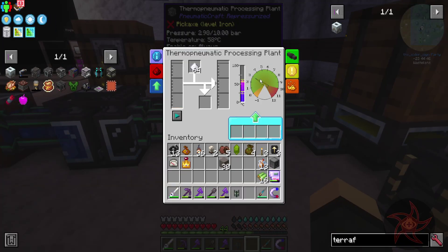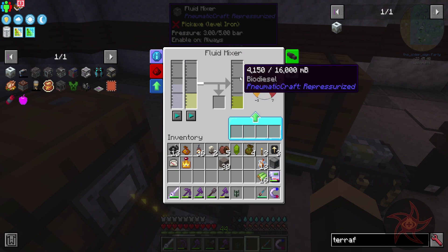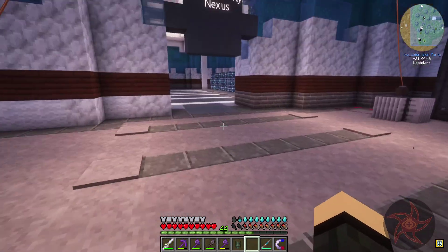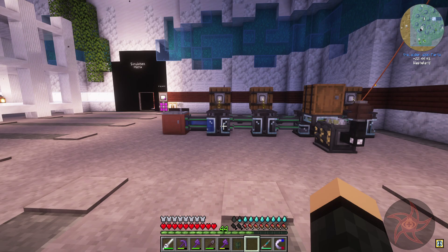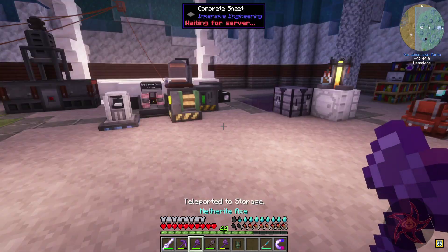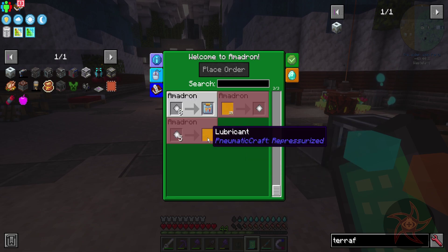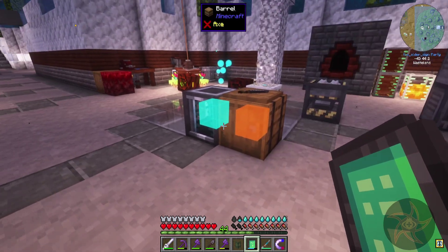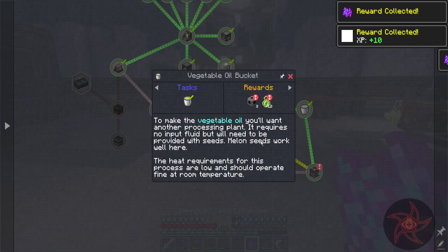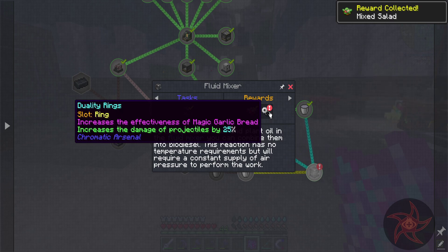We're up to three bars of pressure now, and I went ahead and stocked up these machines so they'll just keep running. It'll back stuff up once it hits 16 buckets here. I should maybe think about the refinery, although I can buy lubricant — I think I can buy lubricant at five crystals per bucket. There's a mixed salad and duality rings — apparently the ring increases the effectiveness of magic garlic bread.